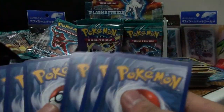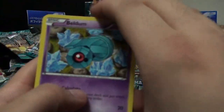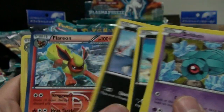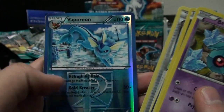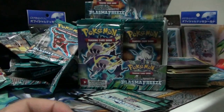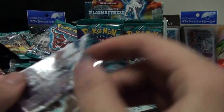Well... it would be - if there were more than two Steel-types in the set. Beldum, Phanpy, Chinchou, Sandile, Sneasel, Flareon, Lanturn, Superior Energy Retrieval - what a mouthful - Vaporeon, and Beedrill. I wonder if we can get like a pack with a bunch of evolutions.